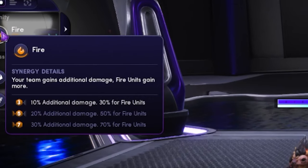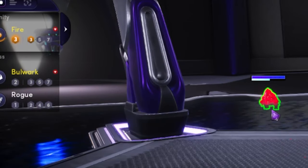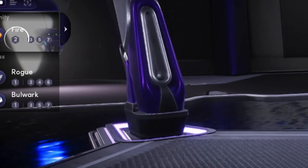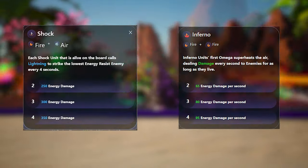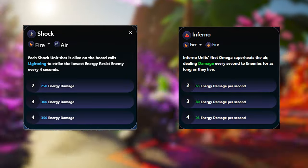Just remember, if you only have two fire alluvials on the field, the bonus will not be activated and no one will be getting those extra benefits. When it comes to composite affinities like Inferno and Shock, the activation requirements are two, three, and four units.